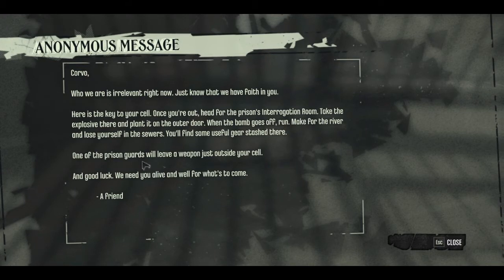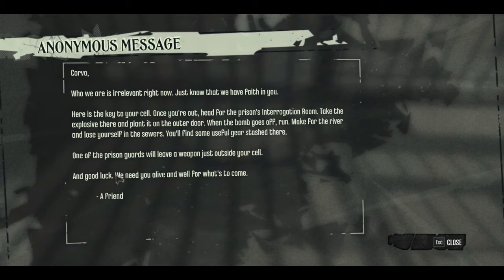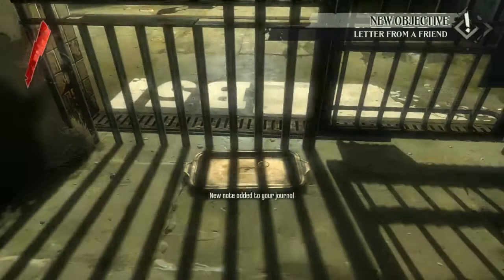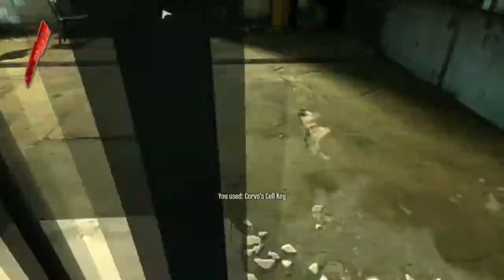So here's some letter, I'm gonna read it. Who we are is RLWN right now. I just know that we are fighting you. Some friend gave me some key, and let's go see — here is the key. I'm getting outside.